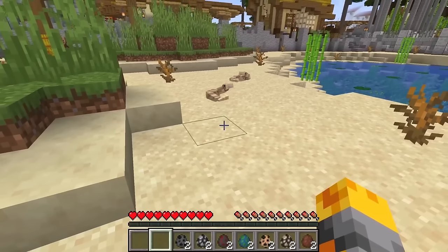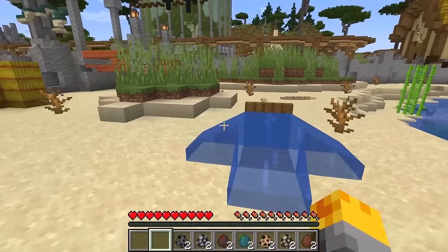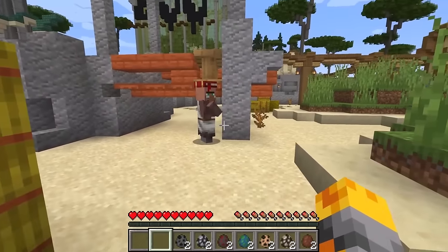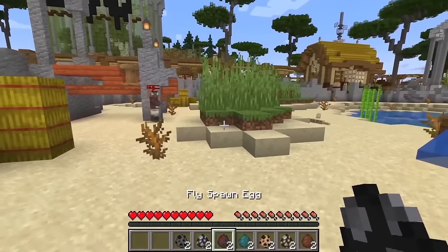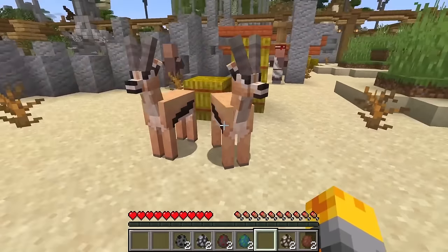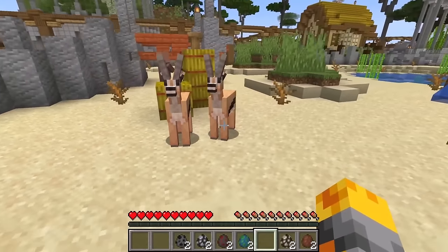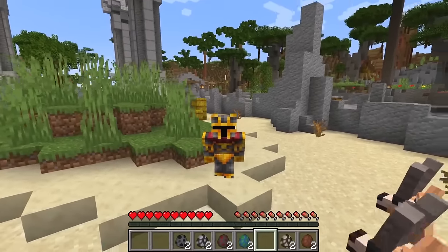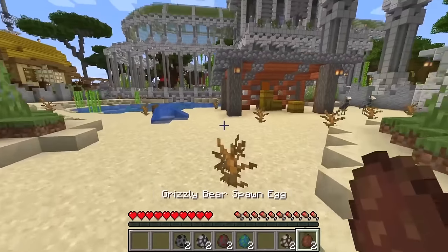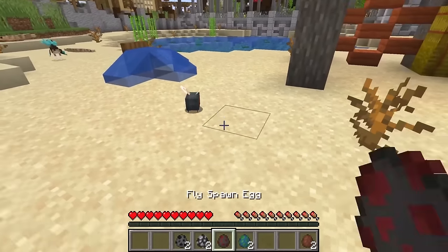Let me spawn our rattlesnake right around here and stand back — it might try and eat us! We need to be very careful and tell the villager to watch out as well. Villager, don't get too close — you might get eaten by the rattlesnake. Let's find some brand new spots for other monsters, like our gazelles. This is going to be so awesome — we're going to spawn so many different mobs and slowly tame them and breed them and have baby gazelles.